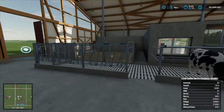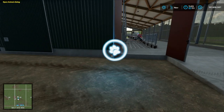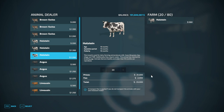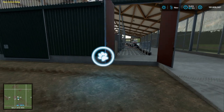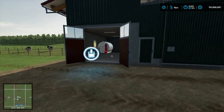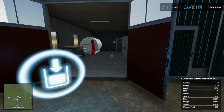Same thing over here on the side — this big door opens, this little door opens. Right here you can hit R to buy animals and select which one you want, or you can get the animals from the animal dealer in a trailer and bring them here yourself and unload them right here — this is the unload spot. Back here is where you get the milk. Once your cows are producing milk, you have to get a trailer to transport it to the sell point.